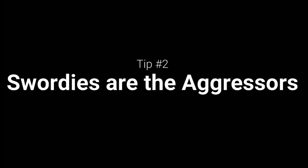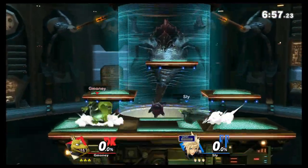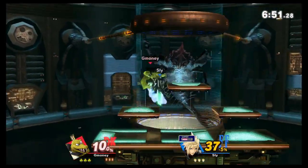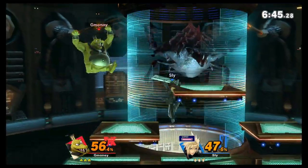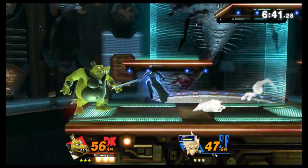Swordies are the aggressors. In almost every case, you can bet on the person holding the sword to be setting the pace of the fight — I mean, what else are they gonna be doing? Cloud could shoot another blade beam at you, but he knows as well as you do it's not gonna be winning him the game. The pressure this constant aggression creates can be absolutely horrifying, but let's talk about how to leverage it to your advantage.